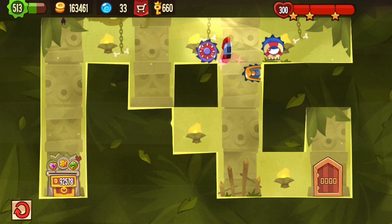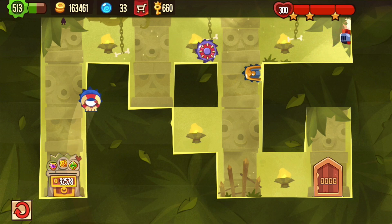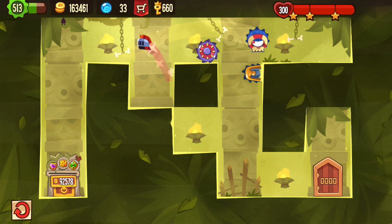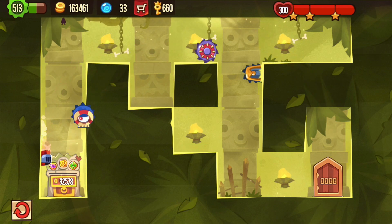He combined three very hard traps into one layout. None of them is very unusual, but the combination is really tough. So that's probably how you do golden rituals in the end.